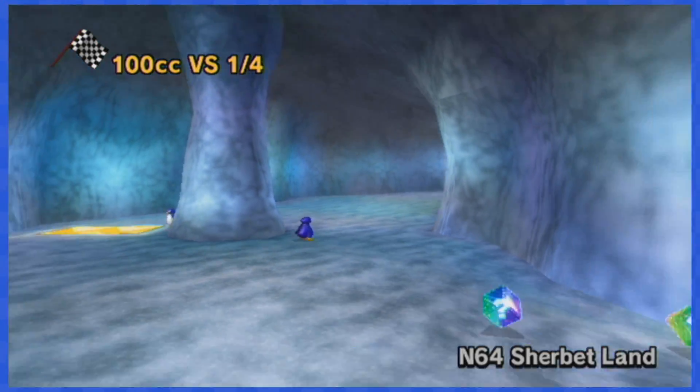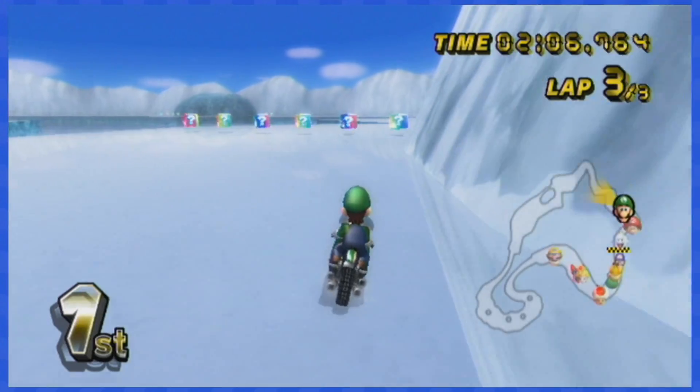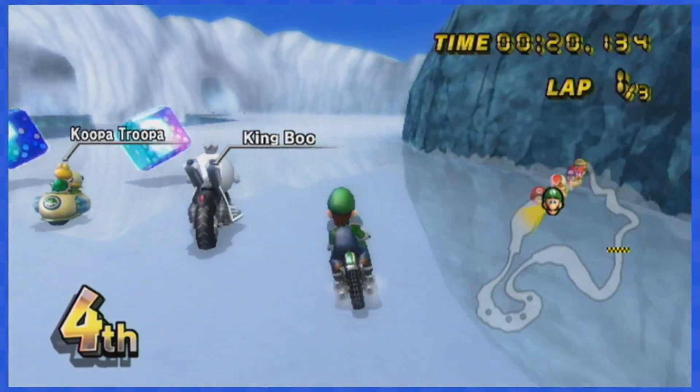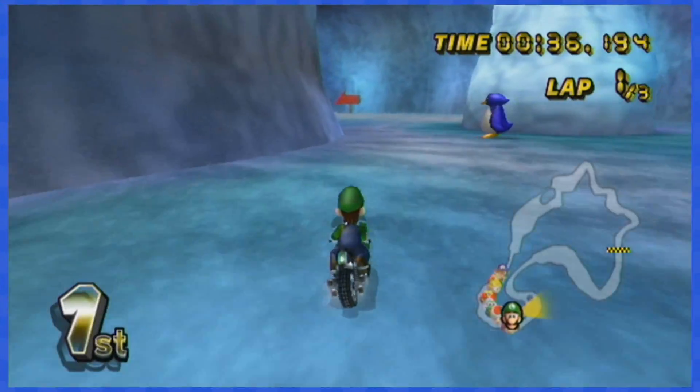N64 Sherbet Land is next, and as you can see this ice platform is super wide, so you'll have plenty of space to dodge this set of items and the next one too. Once inside the cave, make sure not to touch any of the boxes near the penguin, and that's it.